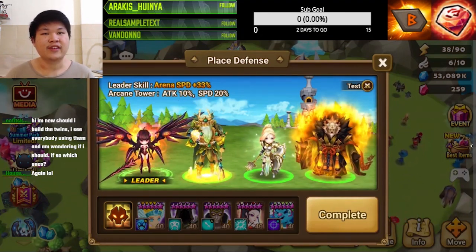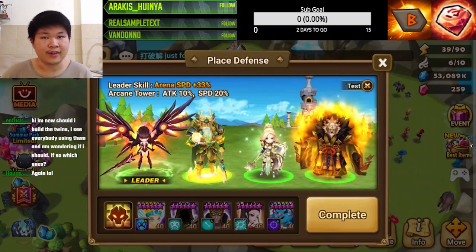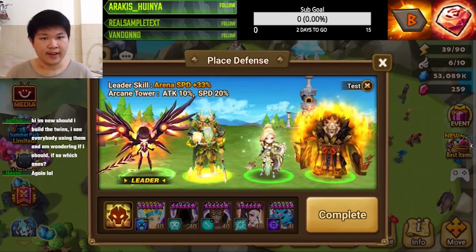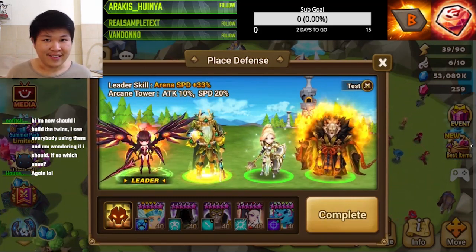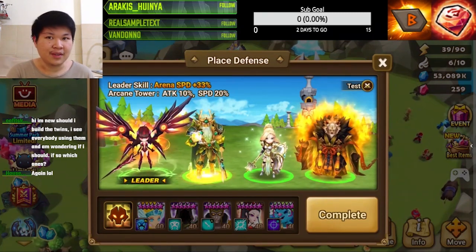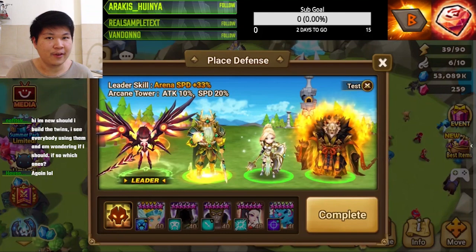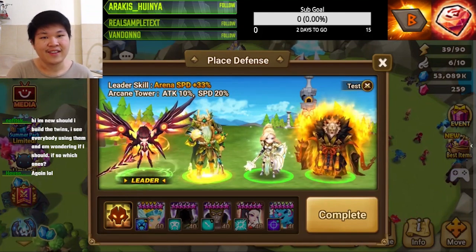The next thing you want to have is a type of booster, or any stripper that can actually manipulate or disrupt turns - such as Triton, such as Triana, or even units like Bearing. They work. And then after you strip the opponent and disrupt them, you need something to actually CC the opponent or make them not take turns, making their run very long so that they don't want to hit you again.